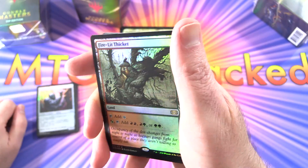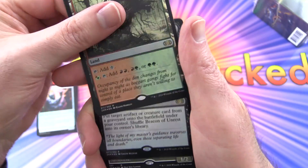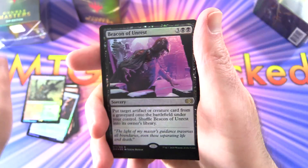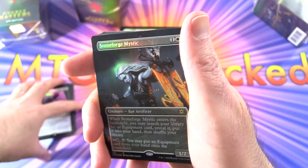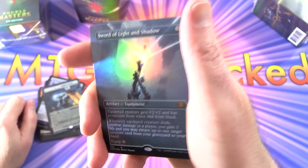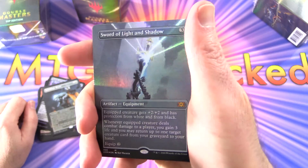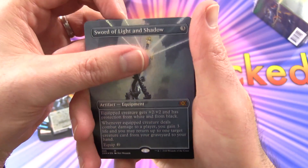Firelit Thicket is the first of the rares here — very nice. The second is Beacon of Unrest. And a borderless Stoneforge Mystic — so that's a rare and a mythic. Yes! Sword of Light and Shadow. Check it out. That is so cool. Love that artwork.